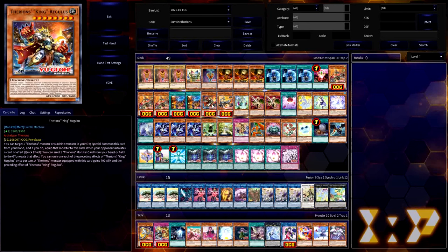What this Therion's engine actually does that is pretty impactful is protect your deck from Nibiru, which is something Sun Avalon has been extremely vulnerable to until now. If you field Regulus as your fifth summon, you have that effect negation at your disposal to negate Nibiru whenever your opponent tries to wipe your board. So let's talk about how easy it is to get to that fifth summon.